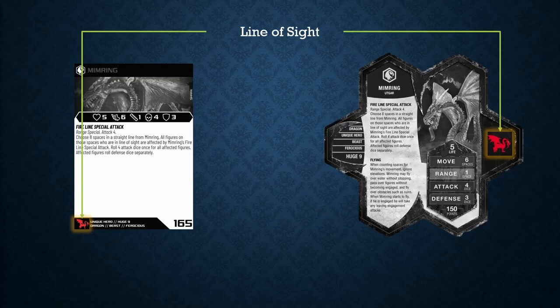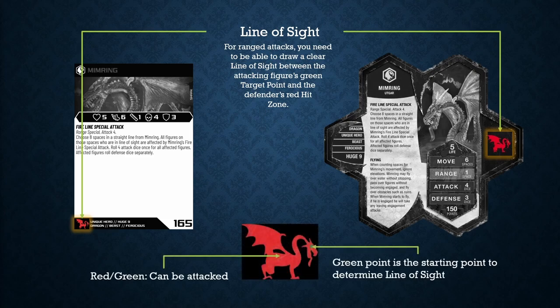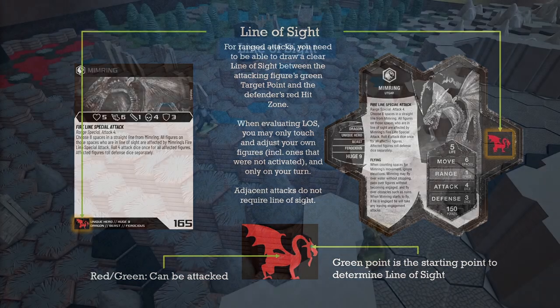Since these are ranged attacks, line of sight comes into play. For ranged attacks, you need to be able to draw a clear uninterrupted line of sight between an attacking figure's green target point and the defender's red spot. When evaluating line of sight, you may only touch and adjust your own figures — including ones that were not activated — but you can only do this on your own turn. This is important because sometimes your opponent will position their figures in a way that you don't have line of sight, so you can't mess with that. Furthermore, when you have adjacent attacks, you don't have to worry about line of sight at all — adjacent attacks do not require line of sight.